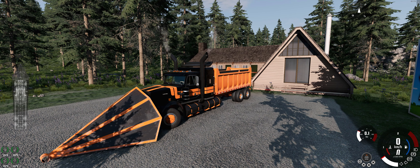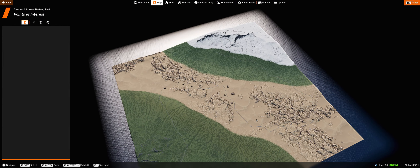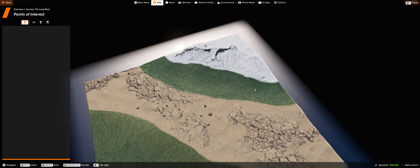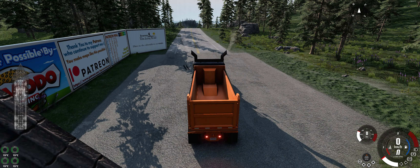Hello everyone, welcome back. This is attempt number two at getting the RAM truck to the end of this map. If you haven't seen the previous ones, this is a very long drive all the way across — we have a forested area, the desert area, rough open terrain with no trees, and then up the somewhat slippery road all the way until we get to mom's house at the end.